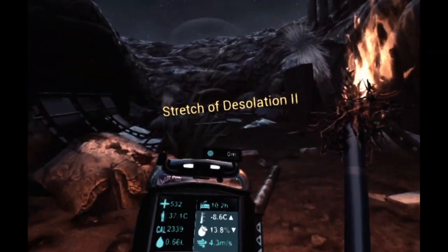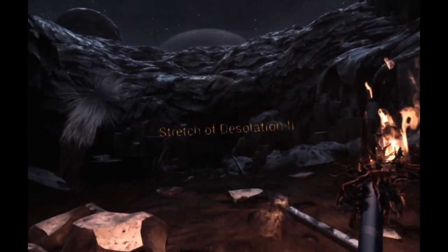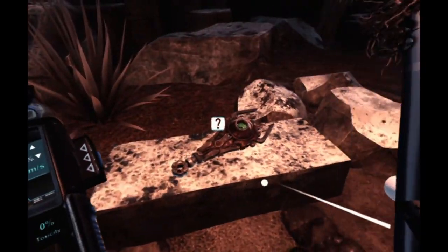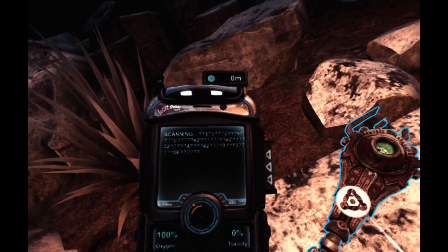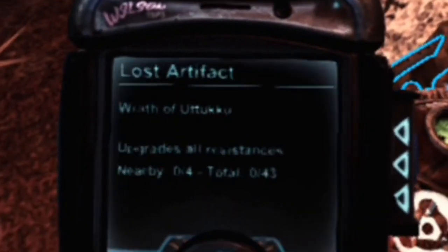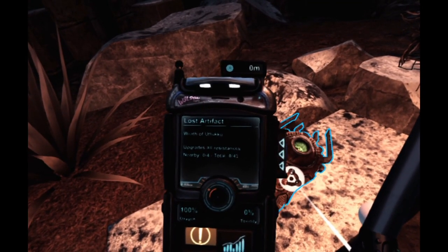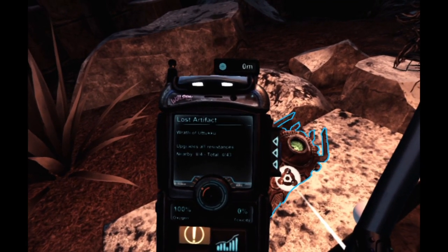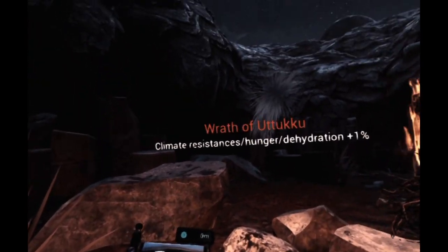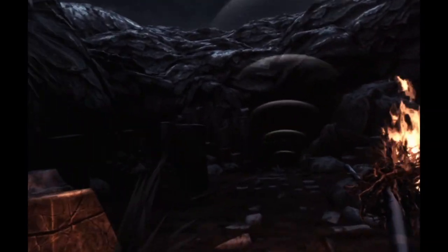Come on Wilson, tell me something useful. 'Stretch of Desolation' - what a fun time. Oh hello - scan me! 'Wrath of Utuku - upgrades all resistances nearby, 0.4, total 0.43.' Oh, so now I'm slightly better against those things - they looked very alien to me.